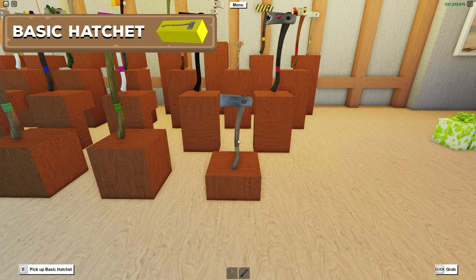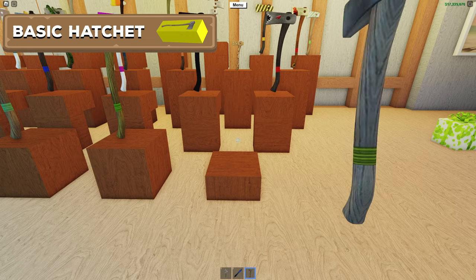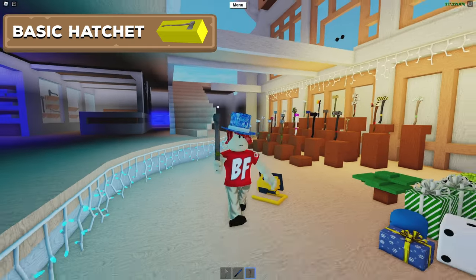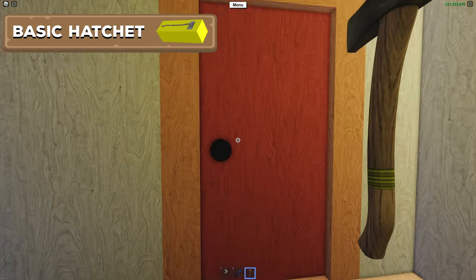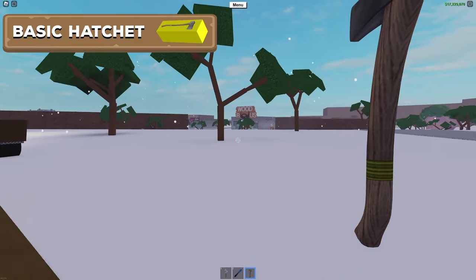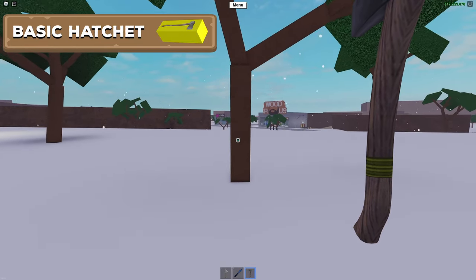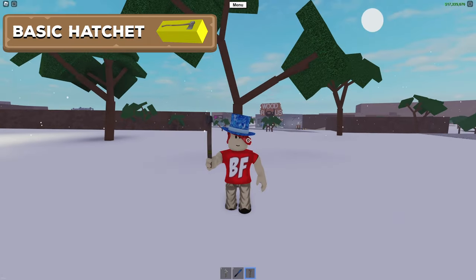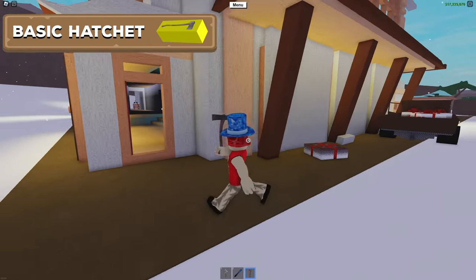The first axe we are going to talk about is one you might be familiar with. This is the Basic Hatchet, which you can currently purchase from Wood R Us for $12. This might be the first axe you ever buy in the game, however you probably know already that it is quite terrible. We can go ahead and do a test chop with it on an oak tree — it's not that great.